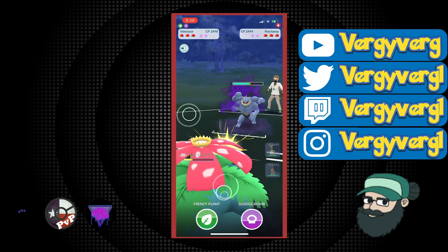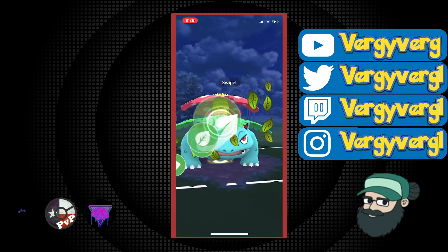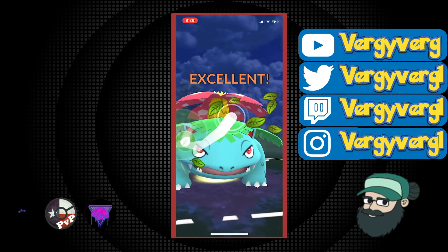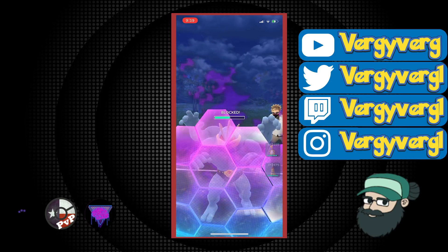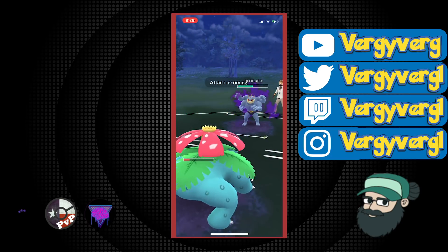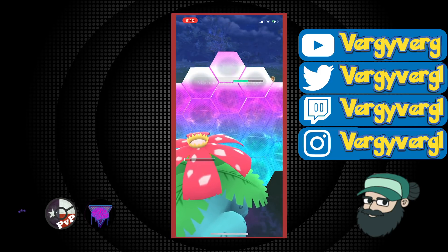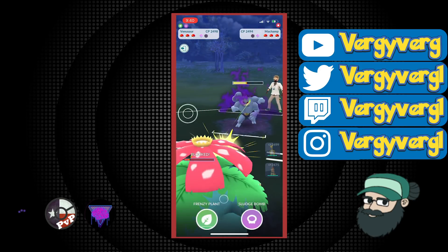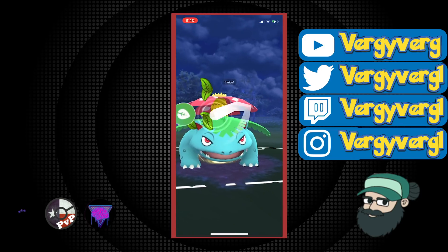This matchup's pretty good for us — we're resisting these counters. They did land the Rock Slide; I thought they were going to bait. When they land the Rock Slide, they can actually double shield and counter all the way through — something I learned here. So we'll take the shield advantage. It's a little unfortunate that they're going to get so much farm out of us even though we resist these counters. That's just Shadow Machamp — that damage is just insane.